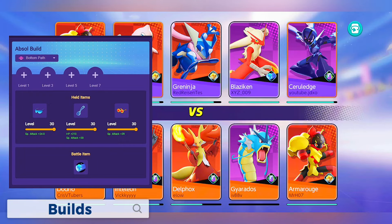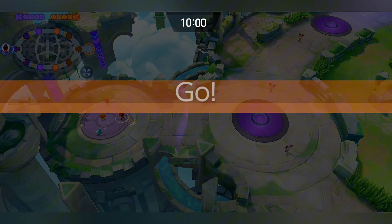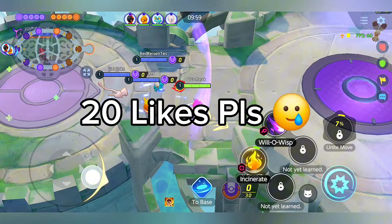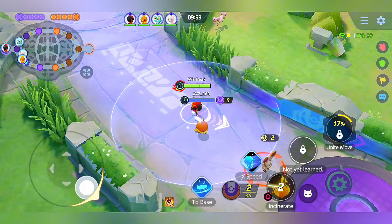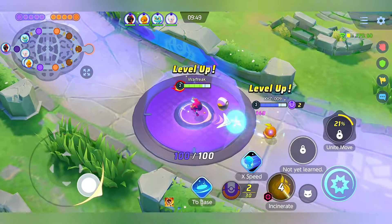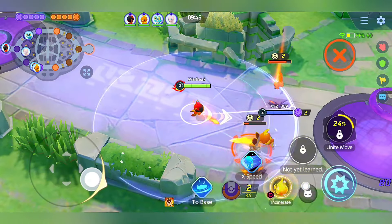Hello bros, Armarouge strikes again. In this game I will show you how crazy this Pokemon really is. My build is Special Attack for damage with the Wise Glasses and Choice Specs.